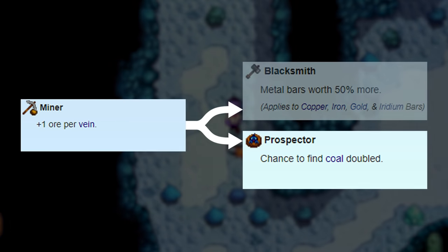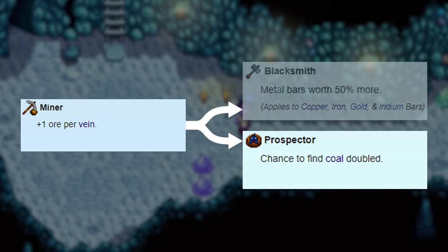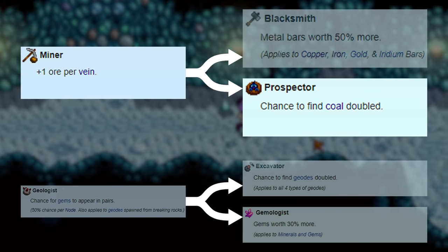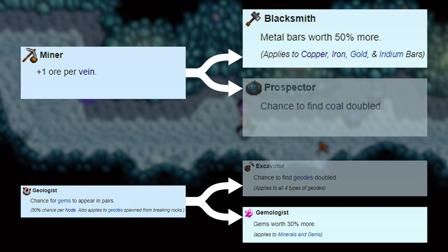It takes a lot of material gathering to get the kegs, preserves jars, and casks you'll want in the endgame, and these are some very helpful perks to save you a lot of time. Again, if you decide to sell any of your metal bars or gems, save them up for a while, then switch to the appropriate profession to sell, and then switch back.